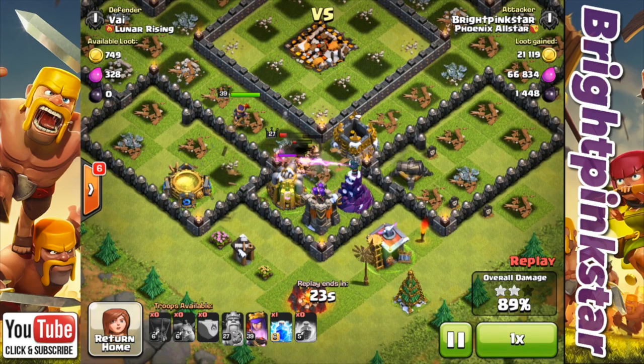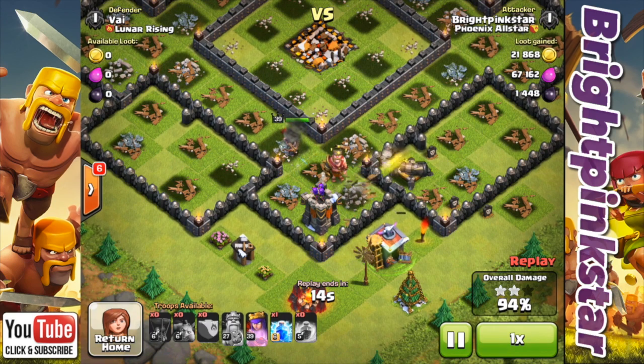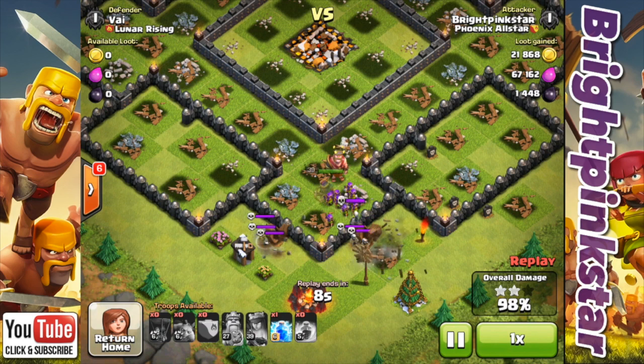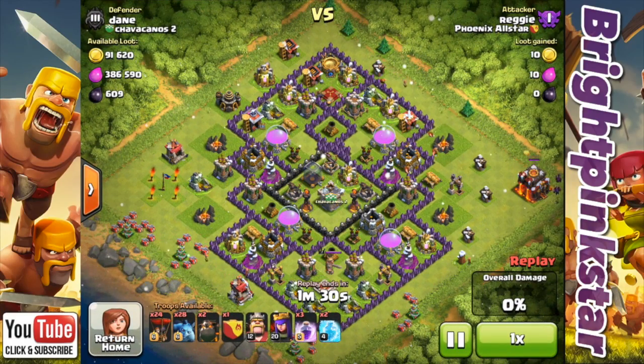We're up to 87% at the moment. The Queen's got full health and the King's just about to die. The King has actually died now but the Queen's still going. Her health is starting to deteriorate so I've just used the ability there — it's up to 97% and the Skeletons appear. I was a bit worried the Skeletons were going to take my Queen out because they can be kind of tricky.